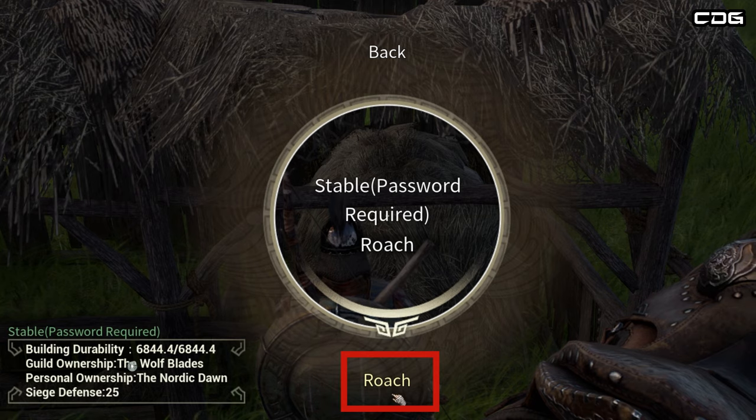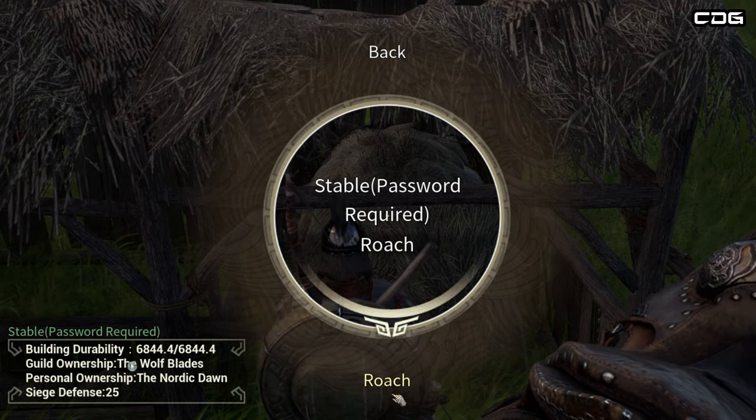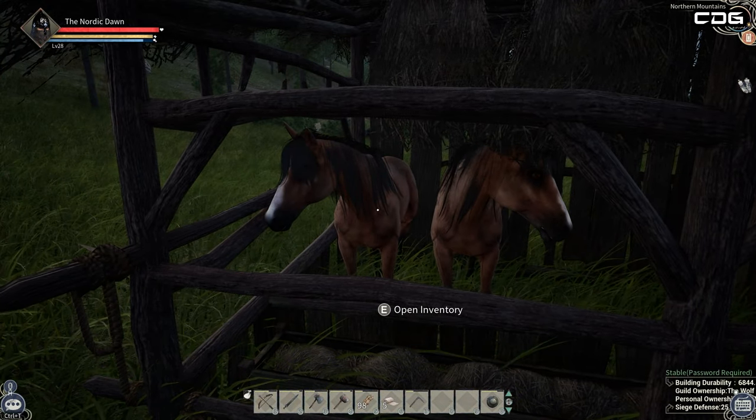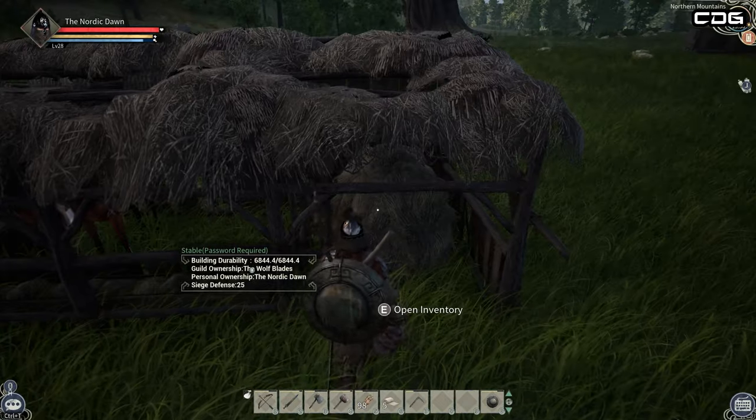On the left-hand side is 'Place your horse,' and the second option is the name of your horse, which is at the bottom. Once you click on that, it will actually put your horse into the stable.